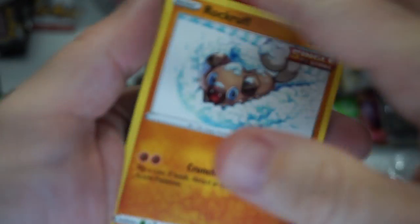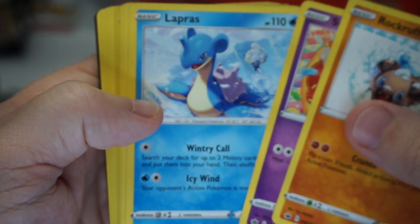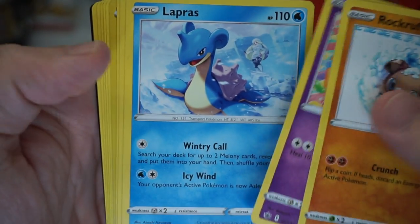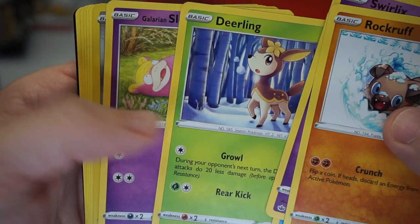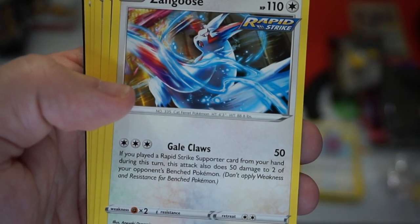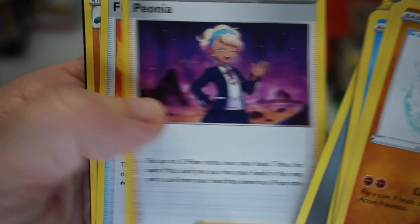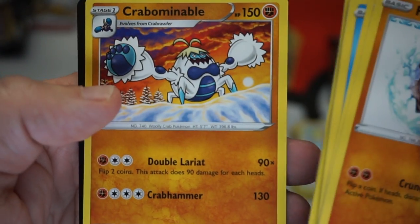Let's bust into Chilling Reign again. I want us to finish out strong — I ain't gonna sit there and whimper out with these terrible packs. We have to hit a Charizard or something in the end. Here's a Lapras, Deerling, Zangoose. Zangoose is our rare. And what else? Nothing. Freaking nothing.